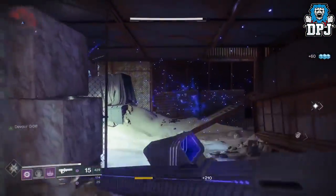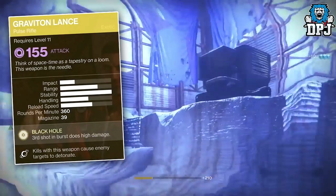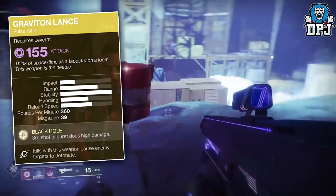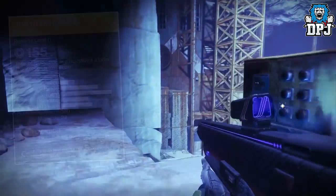And the Graviton Lance, a pulse rifle which hits with a bang — it has the Black Hole perk, where the third shot in a burst does high damage, and kills with this weapon cause enemy targets to detonate. It looks and sounds absolutely amazing.